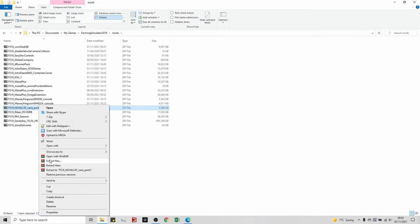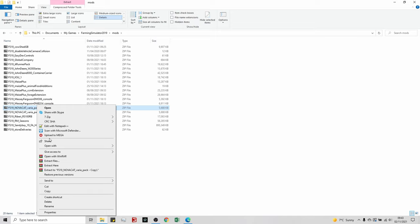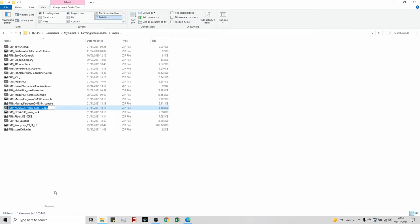In our mods folder, the NovaCat Varia pack is the pack I was just using. What we're going to do is copy and paste it, click on it to rename it, and then we're just going to put at the end: no underscore MC. That simple. What that does is the script in Maize Plus is looking for specific mod names.